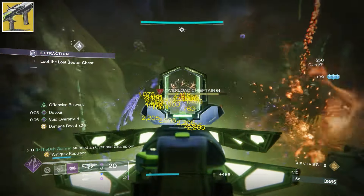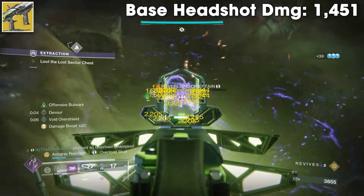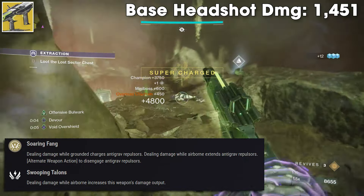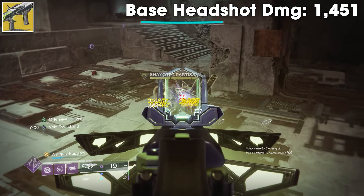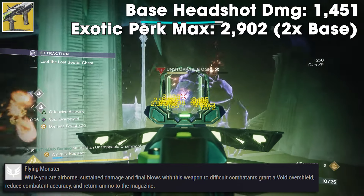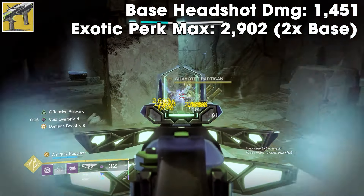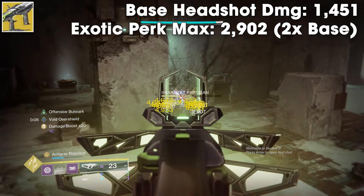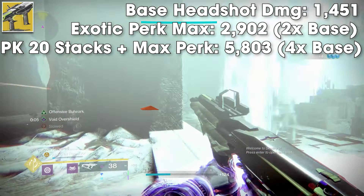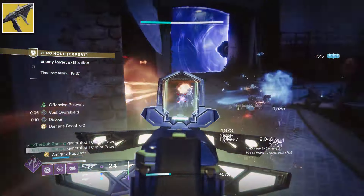The next exotic we're testing is Manticore. The base headshot damage is 1451. Manticore's exotic perk actually allows it to get 2x the base on its own — dealing damage while airborne increases this weapon's damage output. After shooting in the air for a while, you get to 2902. The best part about this exotic, thanks to its catalyst, is that it reloads itself simply by dealing damage while airborne. If we pair the Manticore exotic perk with the Peacekeepers damage buff, the max damage we can get is 5803 — that is 4x the base headshot damage. This begs the question: which exotic is better to pair with Peacekeepers, Tereba or Manticore?